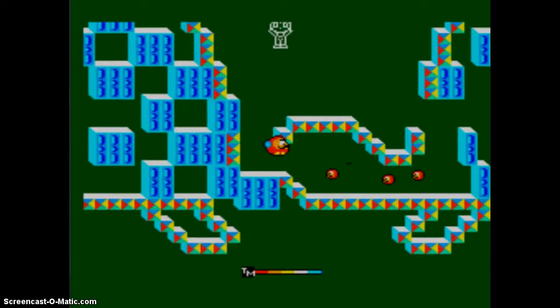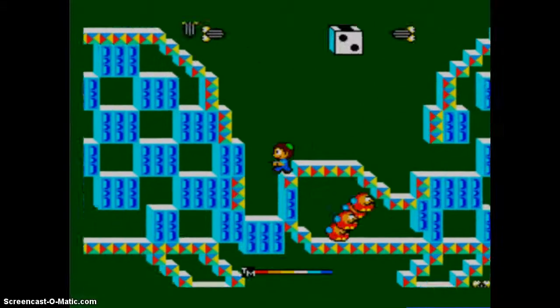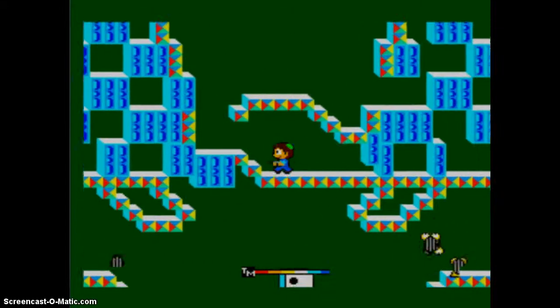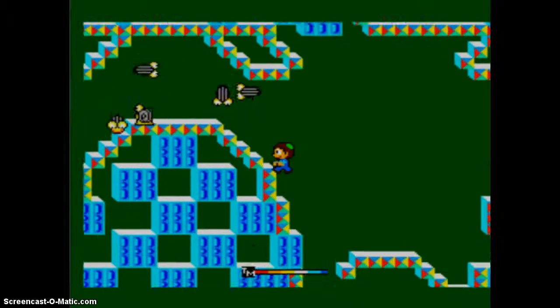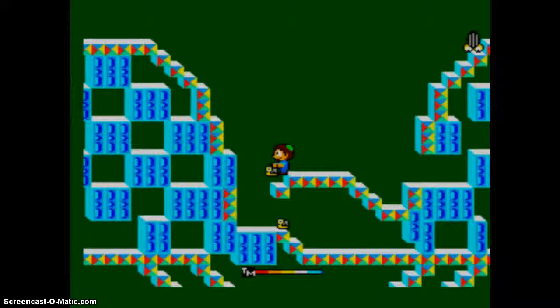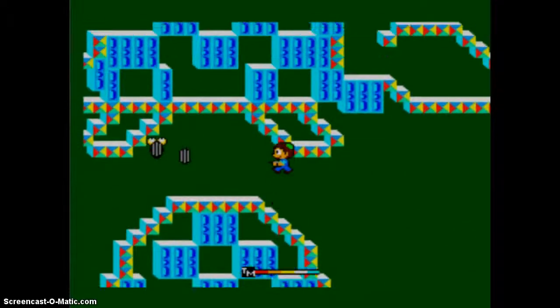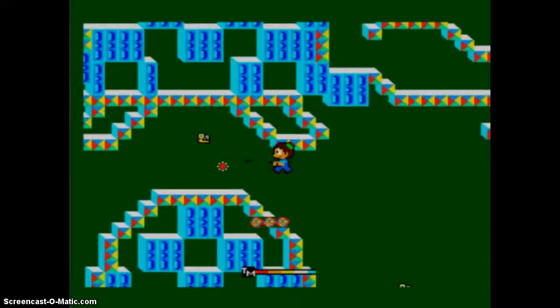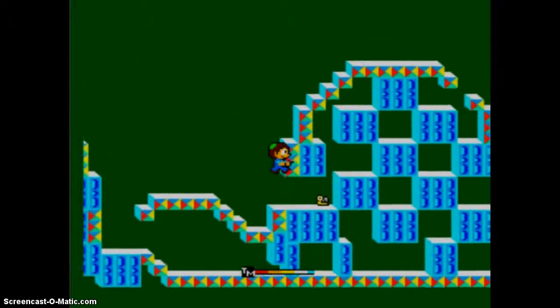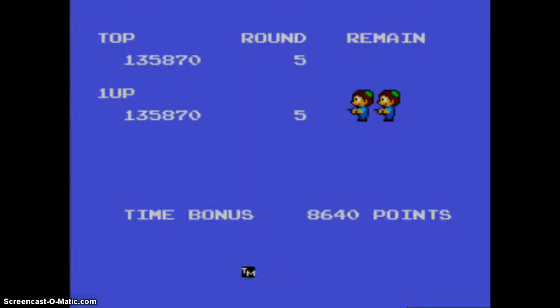That one block got disintegrated when it wasn't supposed to, and so the caterpillar didn't jump where I was expecting it to, so the whole strategy was ruined. Picking up the snails. Level spa — I hate this level.